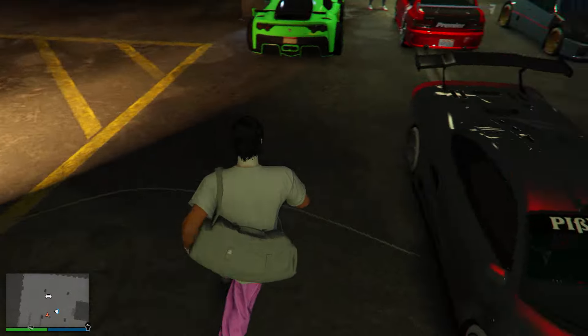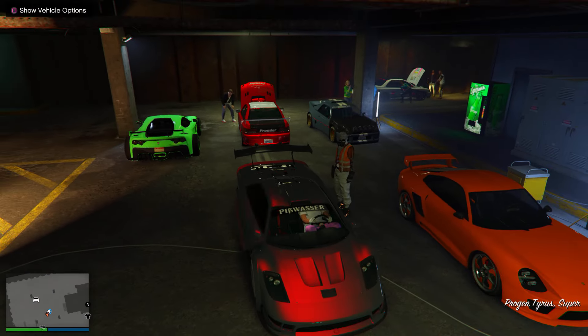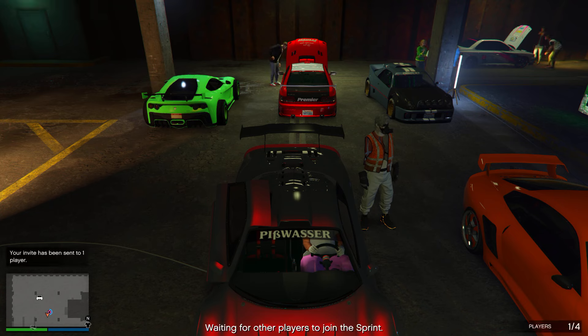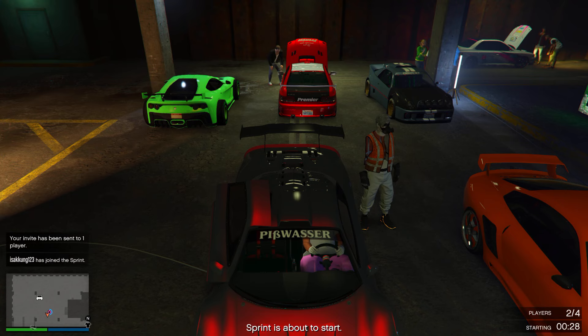From here, hop inside your friend's vehicle and tell your friend to register as an MC President. After that, open up the interaction menu, go down to LS Car Meet, and start up a sprint. Tell your friend to join the sprint. Once your friend has joined, you'll see a timer in the right-hand corner. Tell your friend to open the interaction menu, go to MC President, and hover over 'Return Vehicle to Storage'.